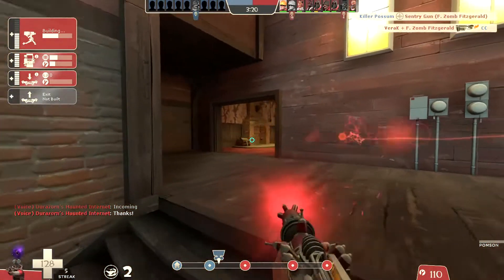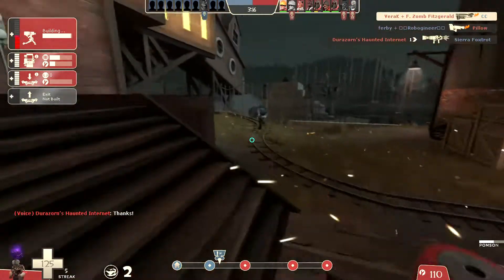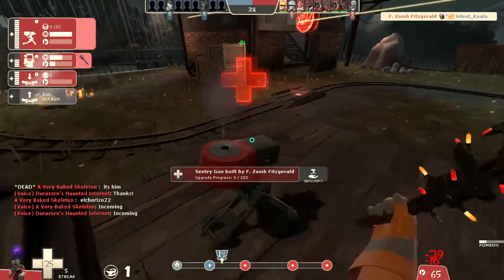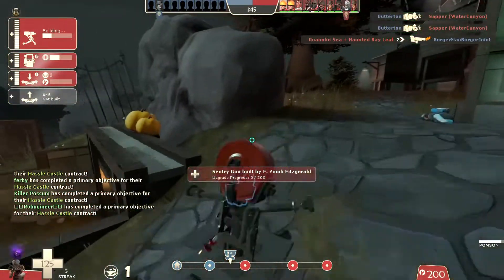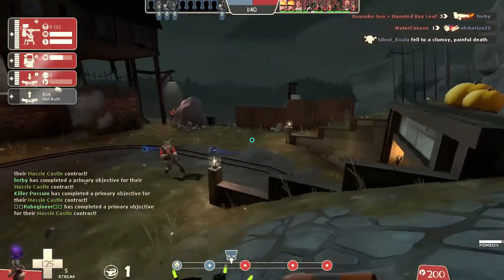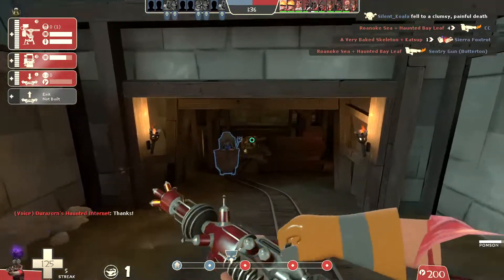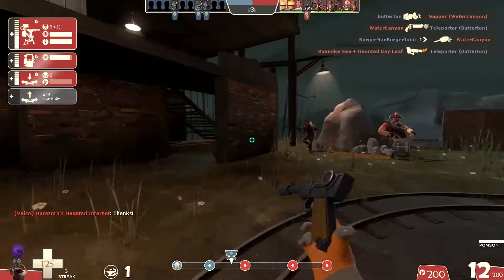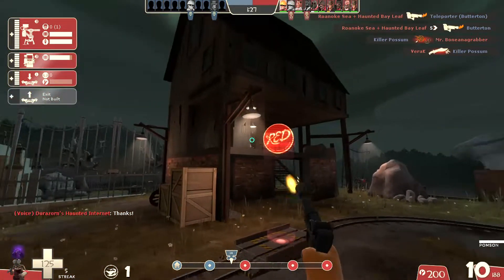I'm trying to hold onto this fireball because I feel like it's a really good get-off-of-me tool. Who's flanking here? Even if I couldn't get him with the fireball, I figured the bullets would finish him off. We're holding relatively well here, so I'm gonna start getting a little bit more aggressive with my buildings in the hopes that I at least start getting some kills. I guess people are using invis spells or something to get behind us.